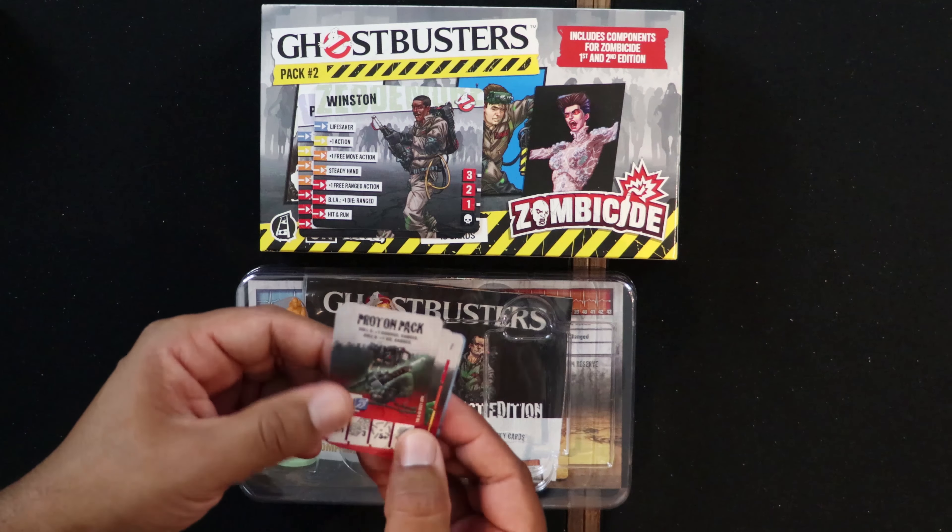We do have the proton pack — roll six plus one damage range, pretty cool, zero to one, three dice. So two proton packs. We've got cards for Slimer and Zuul — special cards for them. Proton packs you can find from the equipment deck. And then Slimer as a companion: Slimer's leader ignores dark zones and nighttime penalties, does not count as a survivor, and is ignored by zombies.